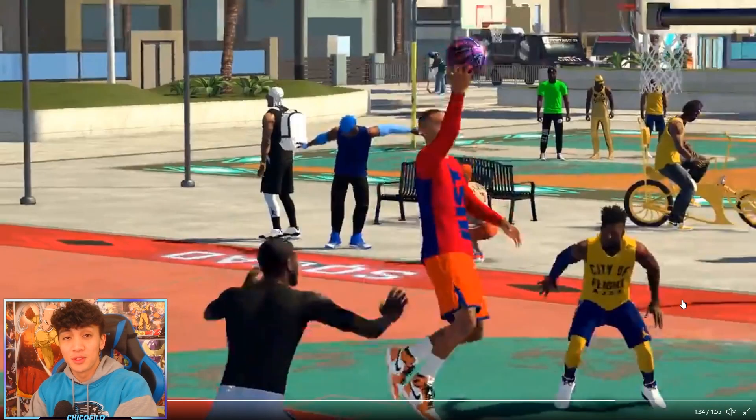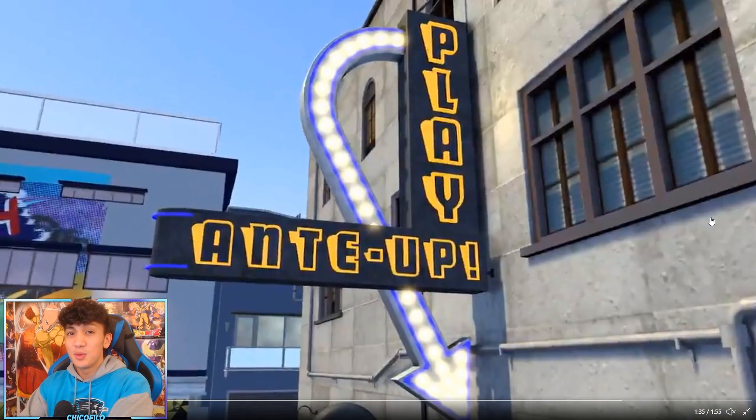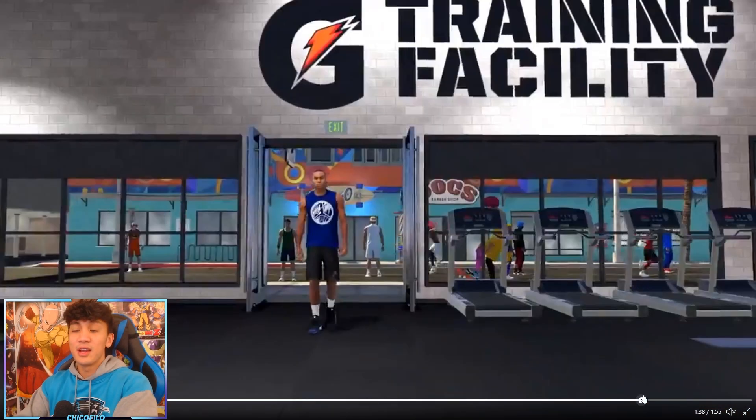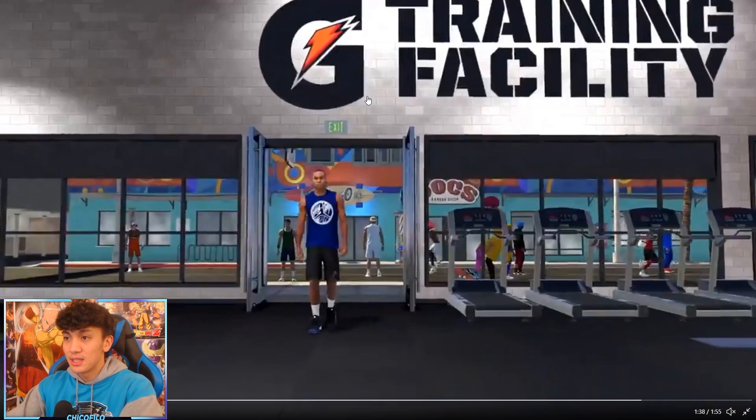If you look at this photo in the background, you can clearly see a man dressed in gold wearing Gold Rush clothing, which means Gold Rush will also be making a return to 2K21. Since Gold Rush is held at Ante Up, the new Ante Up also has a new look. This is the only shot of Ante Up we see, but it immediately looks different from the Ante Up in 2K20 and 2K19, which is a big W.